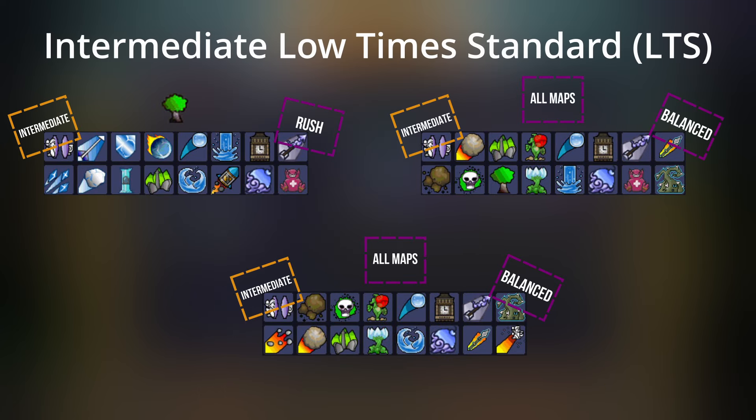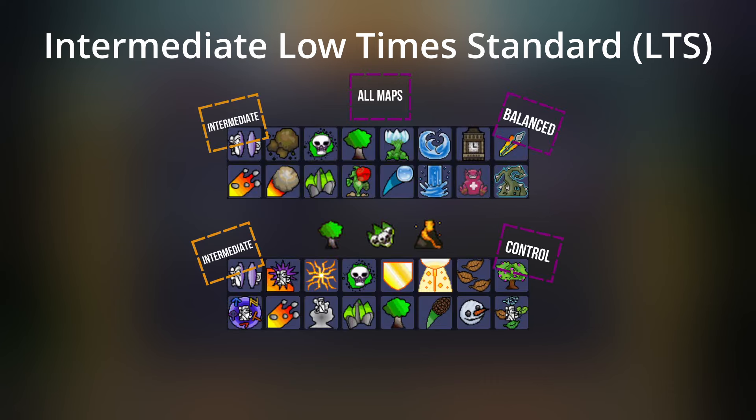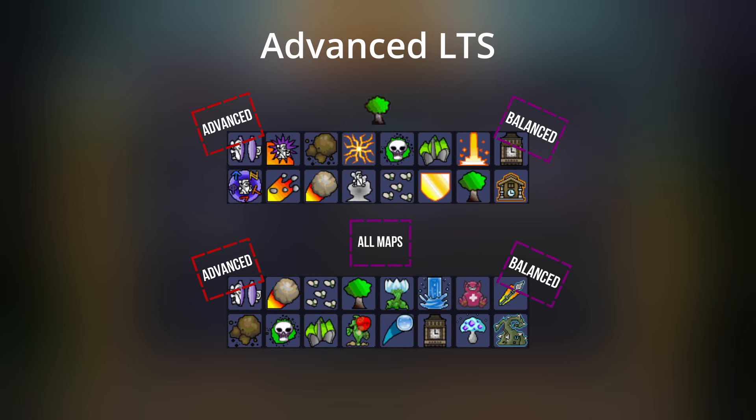Moving on to Intermediate Low Time Standard, or LTS — I've got five books for you all. Most of these are playable on all maps, while a couple are map-specific. I encourage you to pause the video to check these out. Next up, Advanced LTS. My criteria for Advanced is if the book has Swarm, it's Advanced — that's because it's difficult to move around minions, or micro them, in Low Times.